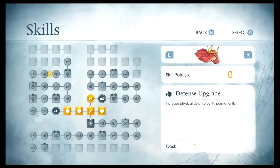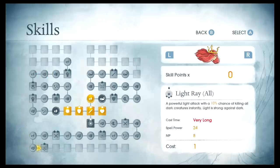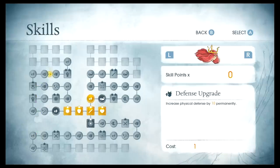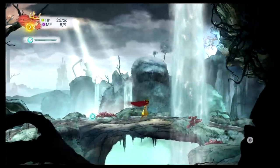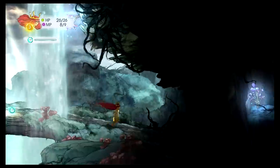It looks like most skills only cost one point — interesting. Maybe later on they cost more, but going all the way up here it looks like they still cost one point. So now I have nine MP, because I just unlocked that plus-one MP node on the board.